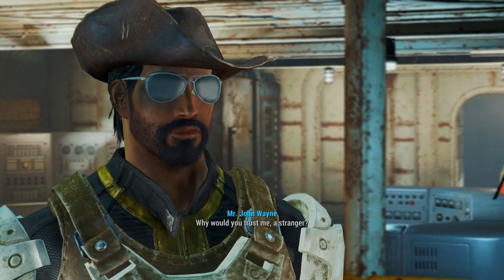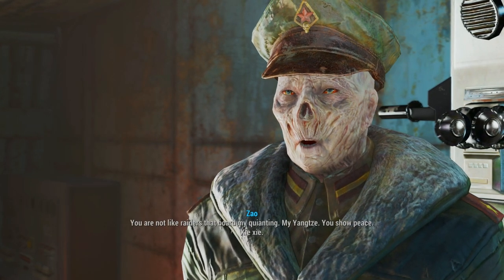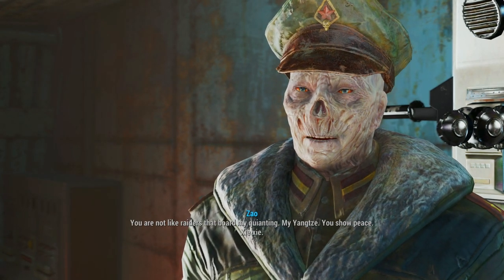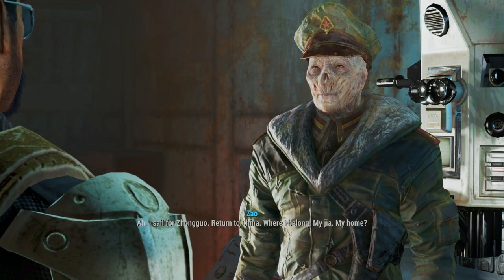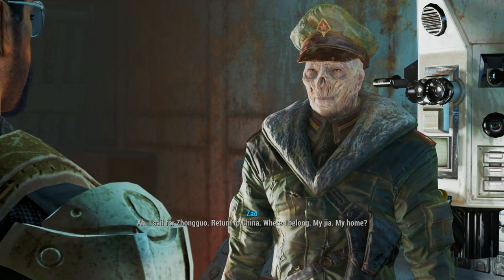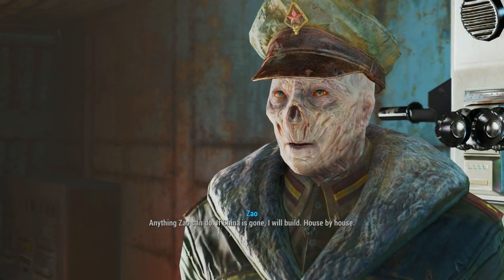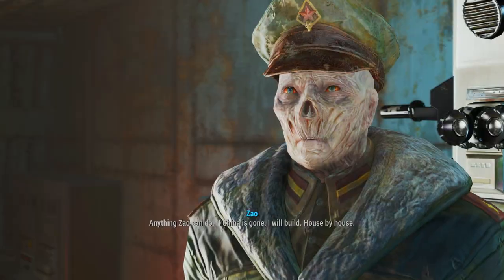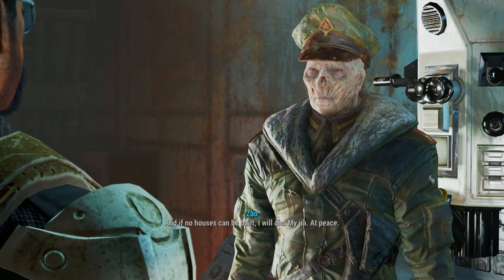Why would you trust me? A stranger? Trust is risk. But a man must plow with oxen he has. You are not like raiders that board my chan-tien. My Yangtze. You show peace. Sheshe. What will you do with the submarine once it's fixed? I sail for Zhongguo. Return to China. Where I belong. My jia. My home. What will you do there? Anything Zhao can do. If China is gone, I will build. House by house. And if no houses can be built, I will die. My jia. At peace.